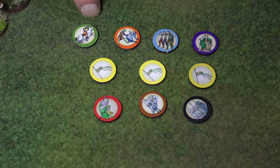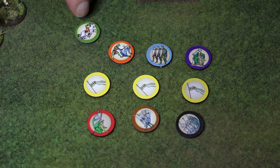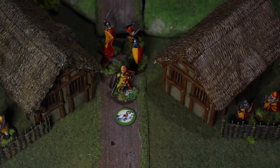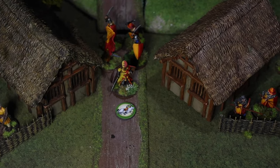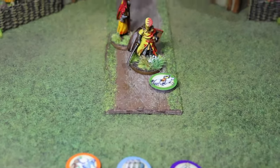These tokens here represent actions. This one is a movement token. So if you want your unit to move, you would place this token against the unit, and that allows them to move. For these guys, that's four inches. So if we added it to them, they'd be able to move four inches along the path here.